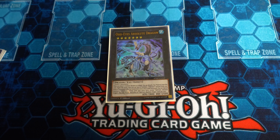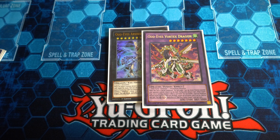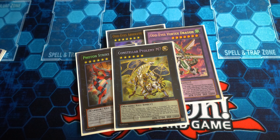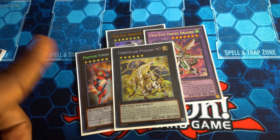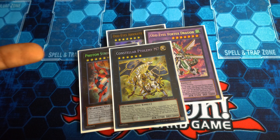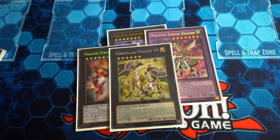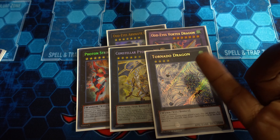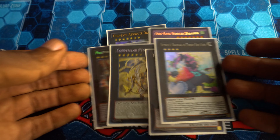Then we have some Xyz — Odd-Eyes Absolute Dragon, which is really just here to summon Vortex Dragon. And Photon Strike Bouncer and Constellar Ptolemy M7. With Zefraniu coming out a lot they're easy to make as rank six monsters — good for securing the board with monster negations and bouncing cards as an out. Then we have two other Xyz: Tornado Dragon, extremely useful against Pendulum decks, and Maguska for stalling and using with your link monsters.